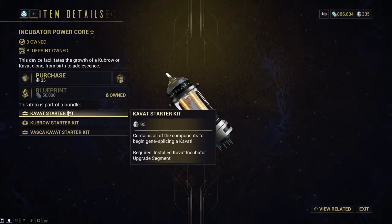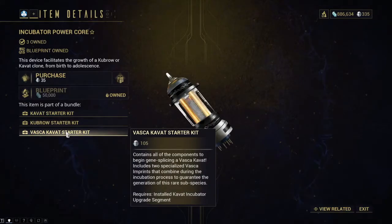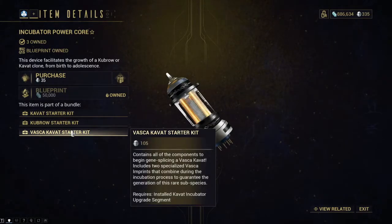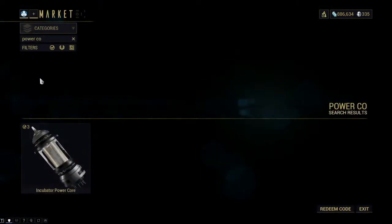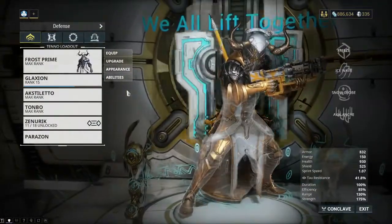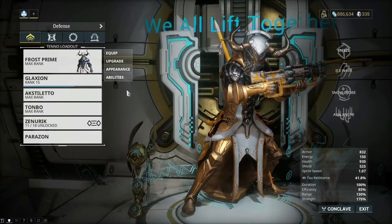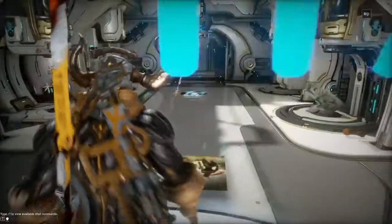You can also get it in the Kavat starter kit for 95 plat, the Kubrow starter kit for 65 plat, or the Vasca Kavat starter kit for 105 plat — all of which are decent kits. They really get you on the fast track to getting your hands on a pet. But you can also just buy the power core for 35 platinum on its own, especially if you're new to the game and have some spare platinum or spare prime parts to trade for platinum. It's not a bad investment, and it's also pretty easy to get yourself.